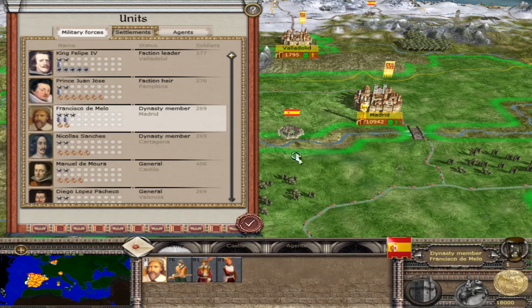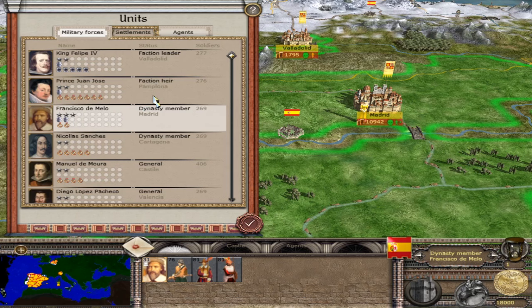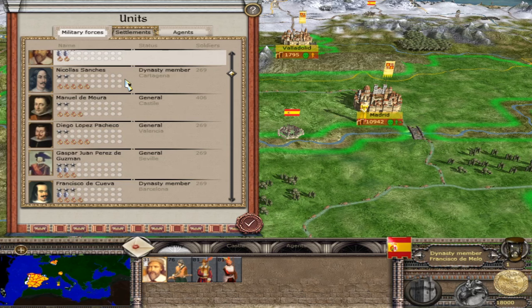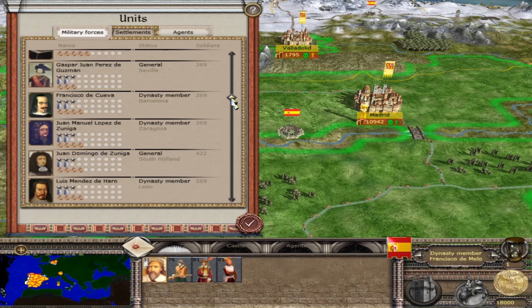Now let's look at all the military forces. We have King Felipe, Prince Juan José in Pamplona as the faction heir — very loyal with 2 stars in command. Nicolás, another dynasty member in Cartagena, has 2 stars and is loyal. Manuel de Mura is a general with 2 stars. Diego López from Valencia has 2 stars as well. I'm not going to go one by one because this is a huge faction, so feel free to pause and enjoy the list.